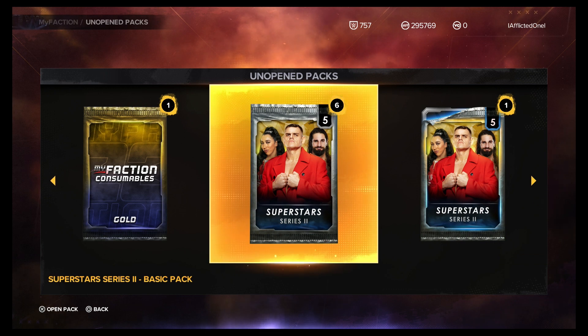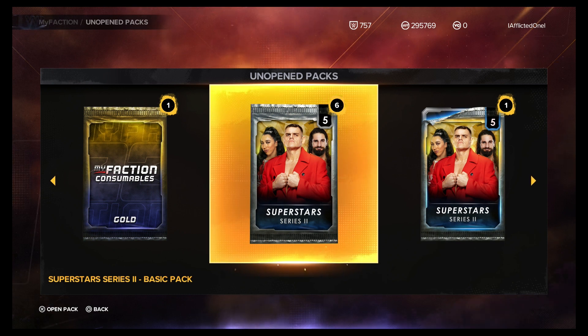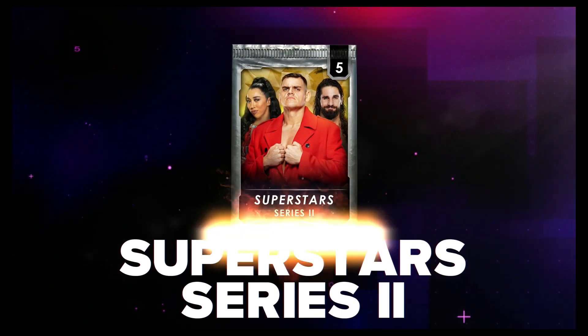Now we're down to the Superstar Series 2 pack, and I need a lot of these. I've had terrible luck in Faction Wars this month getting these packs — the ones in the briefcase. It seems like it's been a lot lower than normal. I'm sitting with 23 side plates and probably three Superstar series packs. Some came from climbing the tower, one or two from weekly, and one from the Seven Goats. I've only gotten like two or three of these packs — not been great.